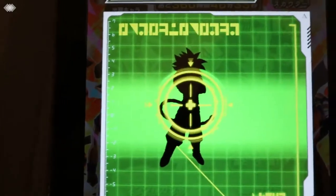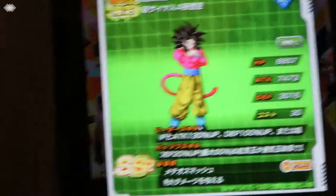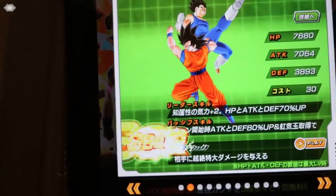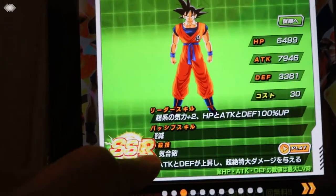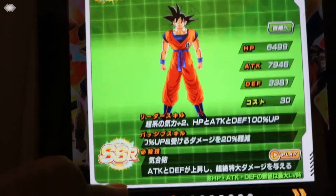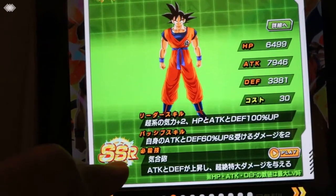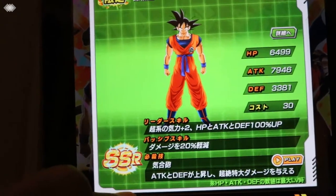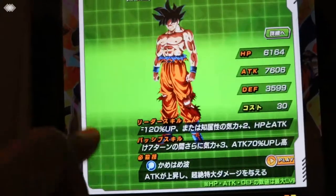I'm just going to show you this banner since I think most people who've watched my videos have seen both banners. You've got Super Saiyan 4 Goku, the new one. We've got LR Vegeta on his banner. Transforming Goku — and if you guys have this Transforming Goku, you can basically use him as a lead for Goku's category, because he gives 120 to all super types with no restriction. You can actually use him as a leader.